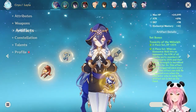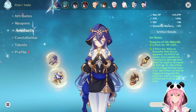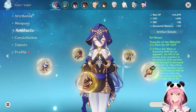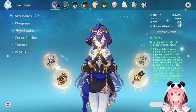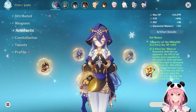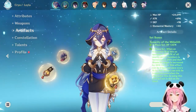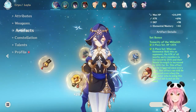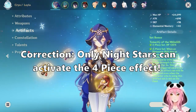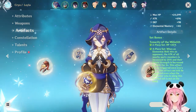For artifacts, I highly recommend the Tenacity of the Millelith set. You can get it as early as Mondstadt in the Dragonspine area. The two-piece effect gives 20% HP, and the four-piece effect gives all party members 20% increased attack and 30% increased shield strength. Combined with Leila's passive talent that increases shield strength by 24%, you can buff your shield up to 54% shield strength — and this buff stays active nearly all the time thanks to her Night Stars and Starlight Slugs.